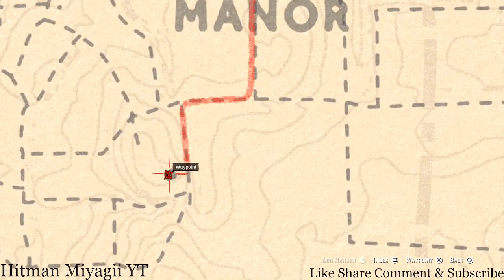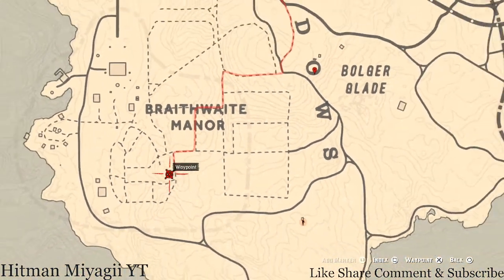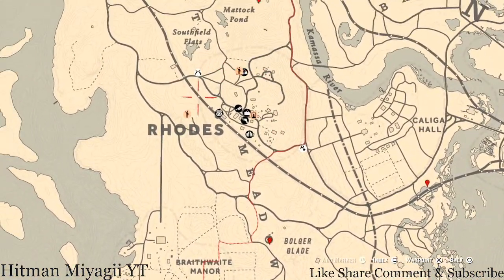Going up a little bit, right here at this square, you guys will get a Rosewood Hairbrush — it's on the nightstand in the corner.